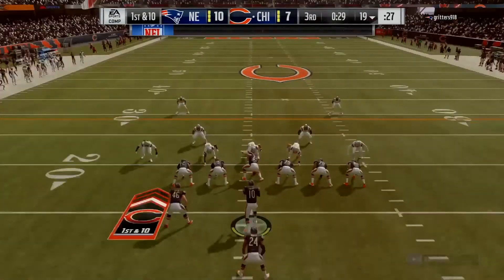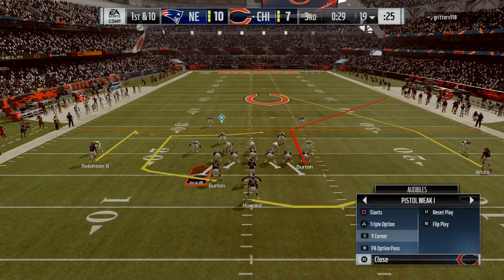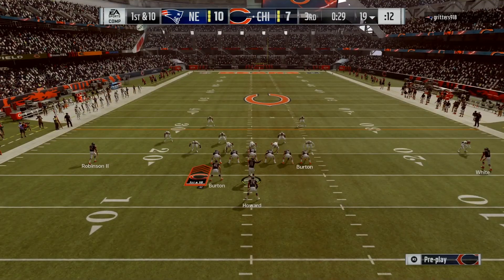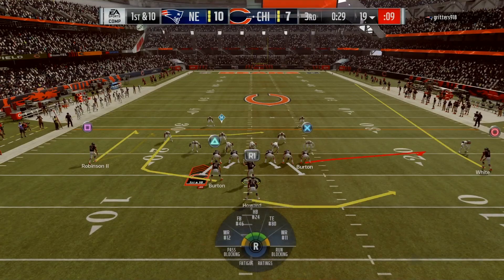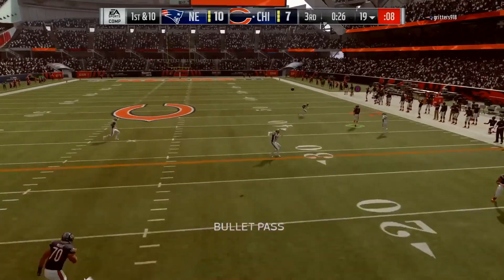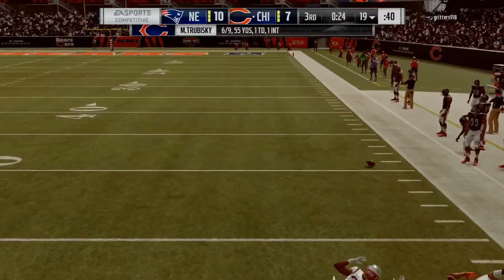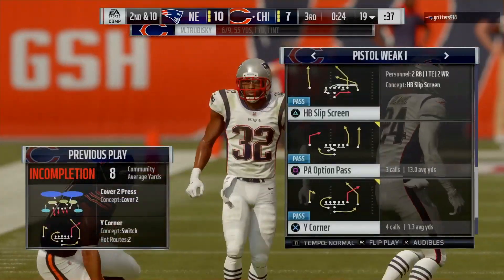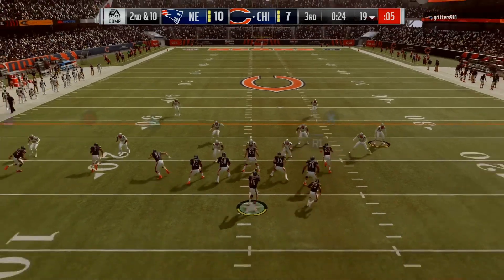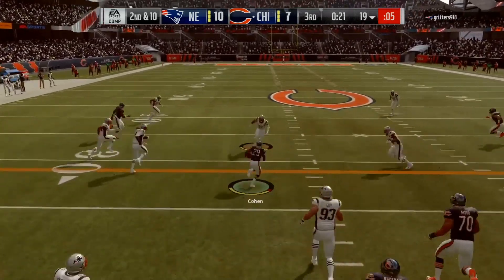I'm in pistol with a fullback, running back, tight end, and two wide receivers. This forces him to stay in a three-four over, because the moment he sees three wide receivers he's going to switch over. So I'm just trying to get him to stay on his defense, playing with more linebackers and hoping my guys make plays. I'm trying to see if I can get him into his cover two — there's a hole in cover two, but with this quarterback you can't complete that pass for some weird reason.